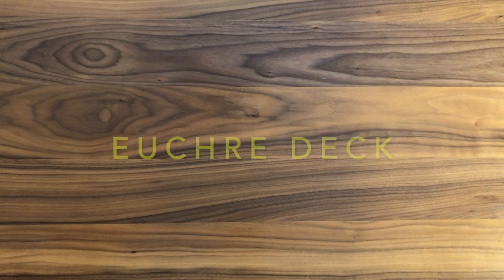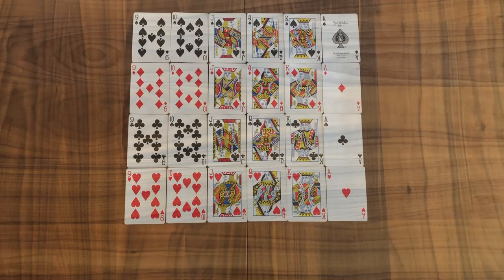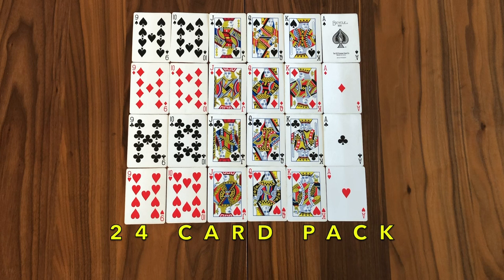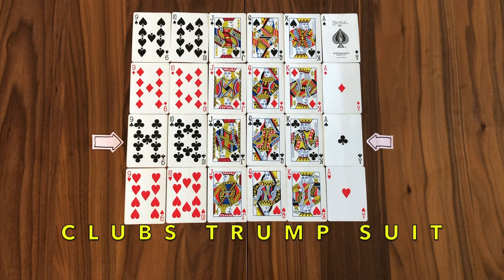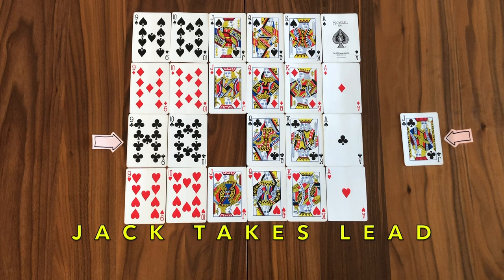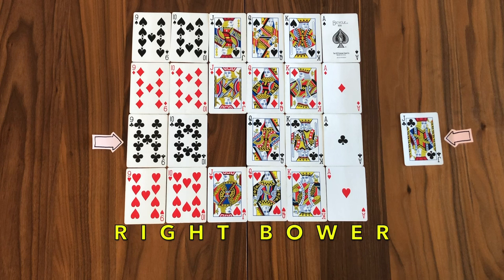Let's review the unique Euchre deck. You use all four suits, only nines through ace — that makes up our 24-card pack. During the game you set your trump suit. For this exercise let's say clubs have been selected. Here's what's interesting: when that happens, the jack of clubs takes the lead in that suit, jumping ahead of the ace and outranking it. This card is referred to as the right bower.